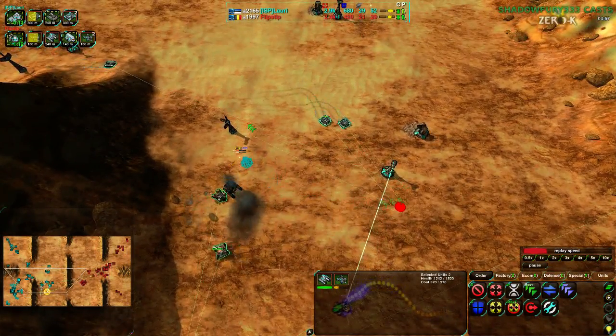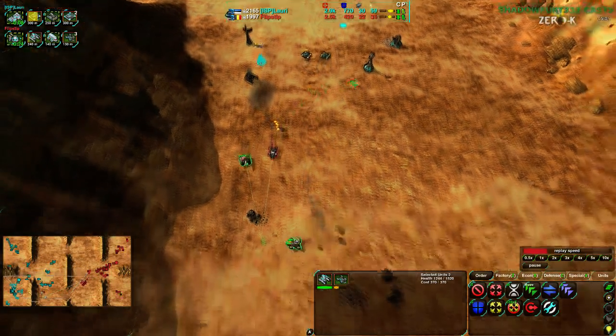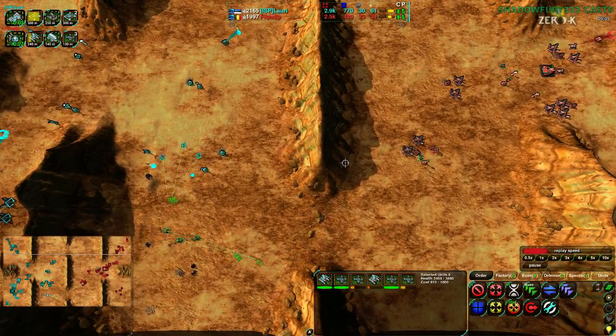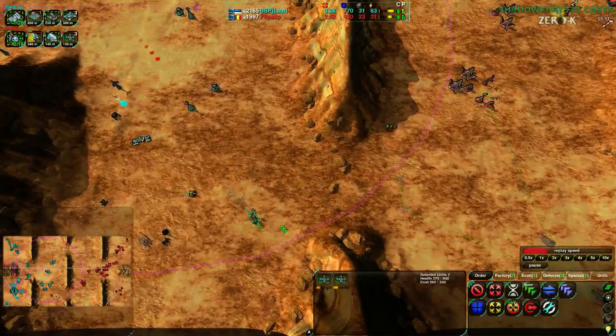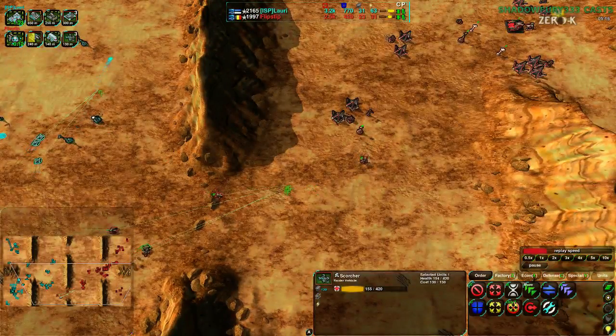Flipstep is still going for that welder, able to take it out, but they lost a lot of stuff - they need to retreat and regroup. Trying to get rid of these Lotuses, but they haven't got a chance. These units here are not enough. The second leveler and the remaining Scorchers should help, assuming these Scorchers get pulled back and healed up - they do have auto repair. But otherwise there's not much that can be done here.